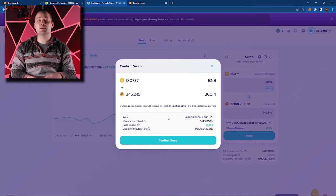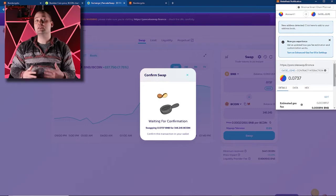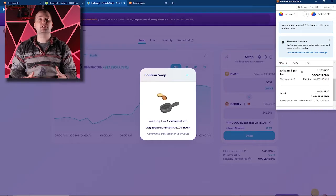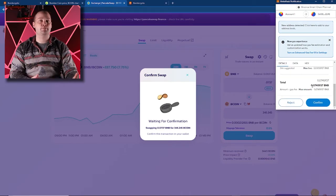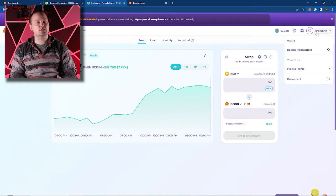If this is your first time on PancakeSwap, there may be some additional prompts that you need to confirm, but make sure you read them carefully before proceeding. After we confirm the swap, there'll be a prompt that comes up in MetaMask — make sure to read that. As you can see here, we have the transaction details, the estimated gas fee, and total cost. It's always a good idea to carry some BNB to cover the gas fees that you'll encounter playing the game. Everything is in order, so let's confirm the swap. Transaction pending — let's give this a moment, and done.